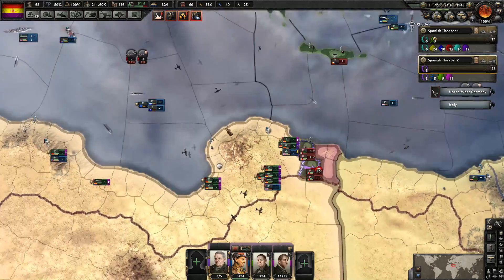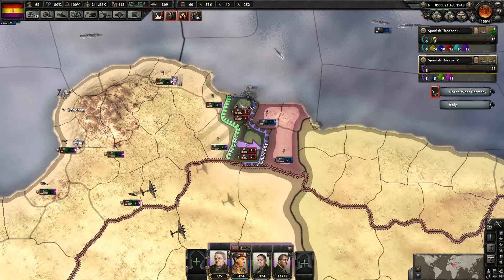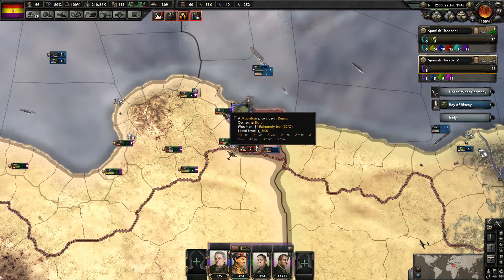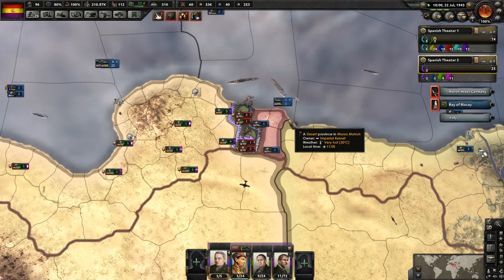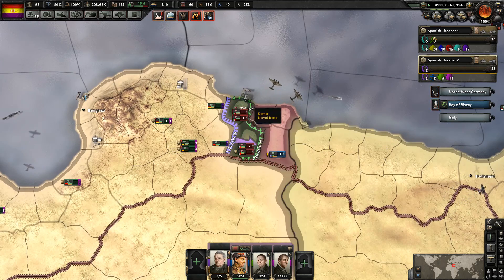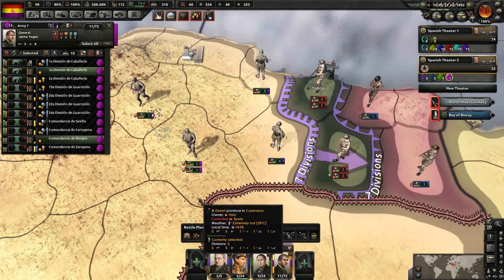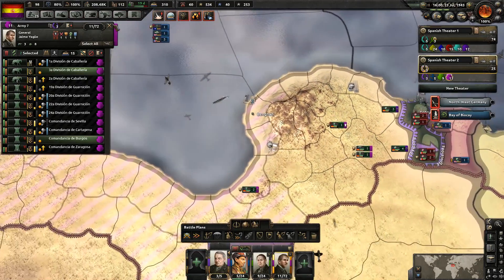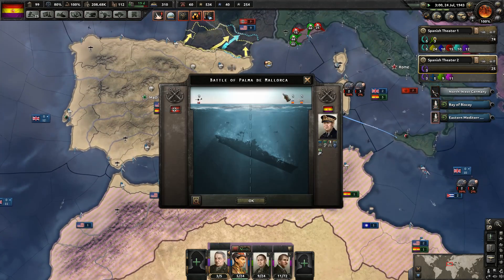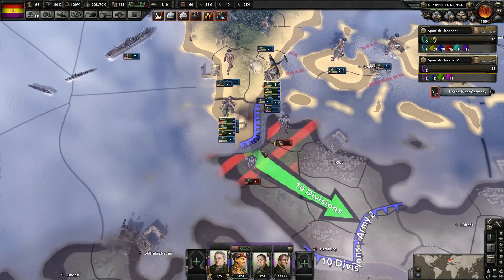We're going to be sending Red Army divisions now because we got the oil situation in a much better place. We won't have them in the invasion because they're not good at invasions. We might send them to this port when we're about ready. One invasion there, and then when these guys wrap up this territory we'll send them on a secondary invasion over to the eastern coast of the island.